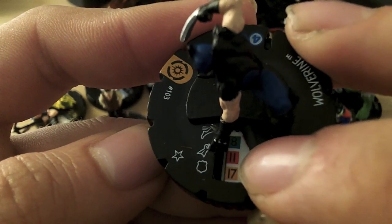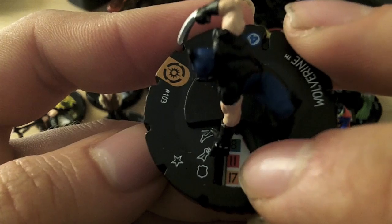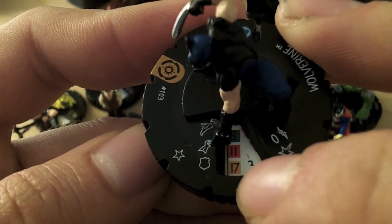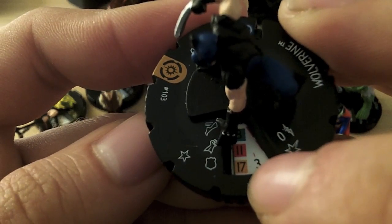The value underneath is your attack value, and that's what you use when making an attack — that's something we'll come onto in the next video. Wolverine's got 11 attack. The number underneath that is your defence value, which is used if you're being attacked. Wolverine's got a 17 there.